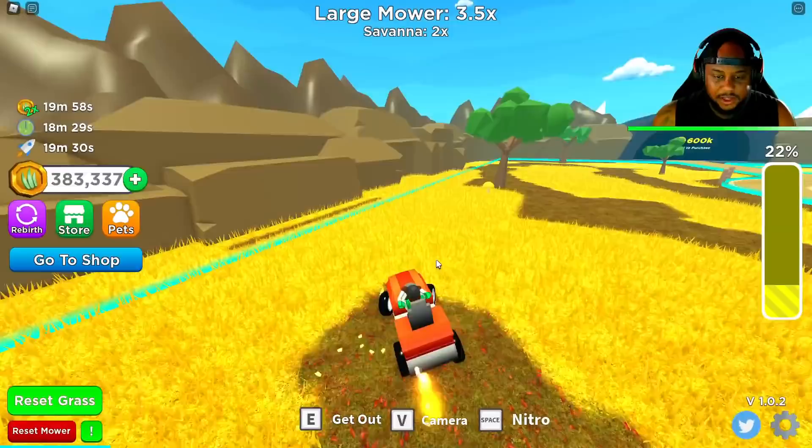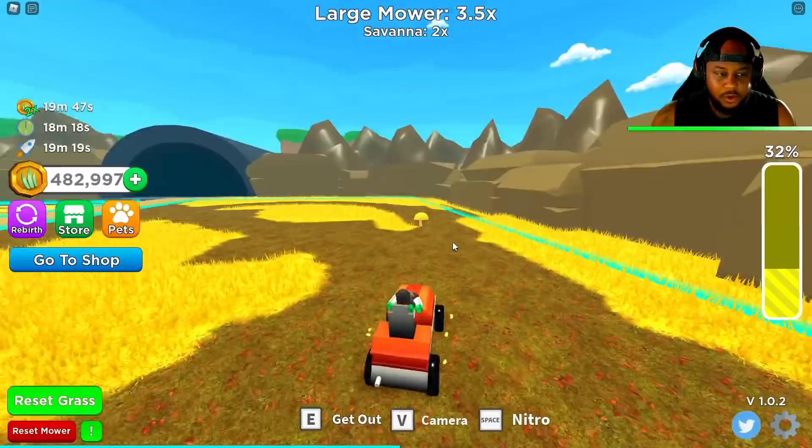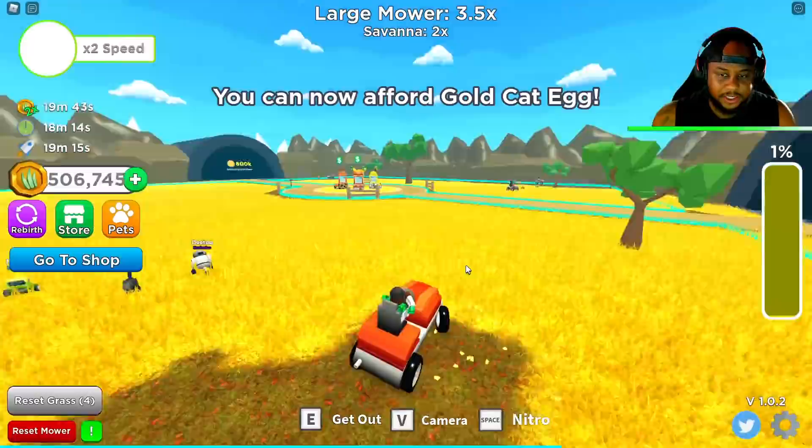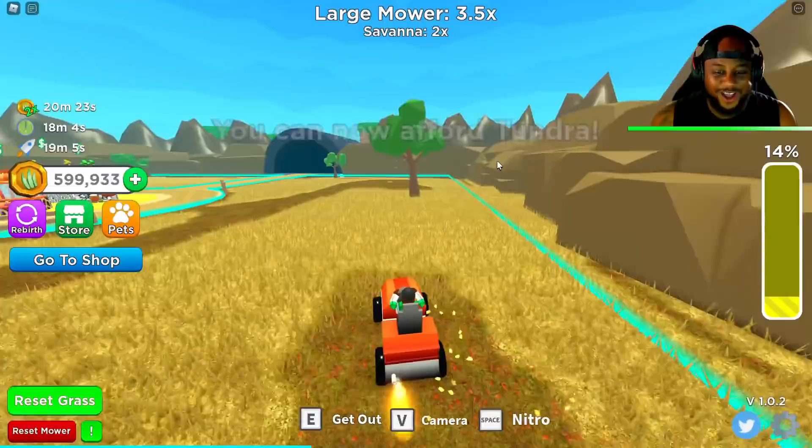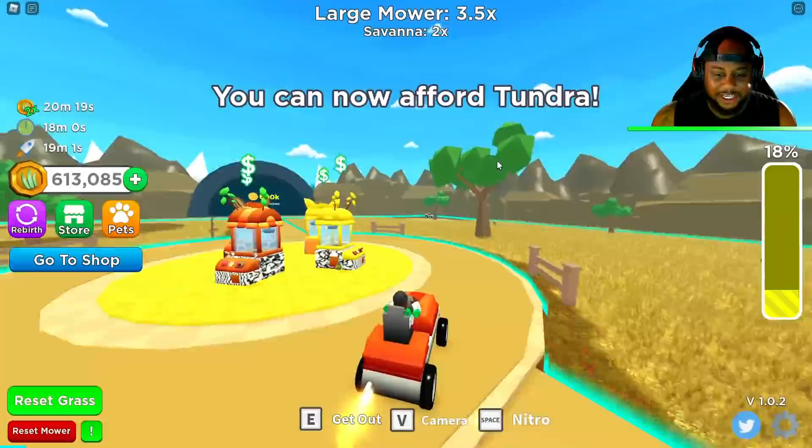We're going to reset our grass and use it with this large mower. We're going over 300,000. Our nitro is building back up and we're going to use it again. There we go — get these trees out the way. Yes, move trees! All these trees move out the way. Remember, it's 600,000 to get to that other side. Let's reset the grass again. Golden cat egg — we're about to open it up, y'all. The nitro is going to get us there.